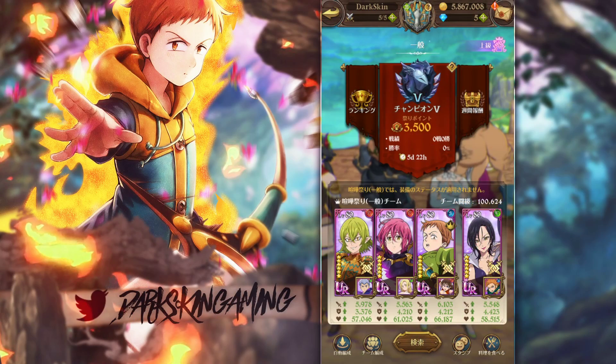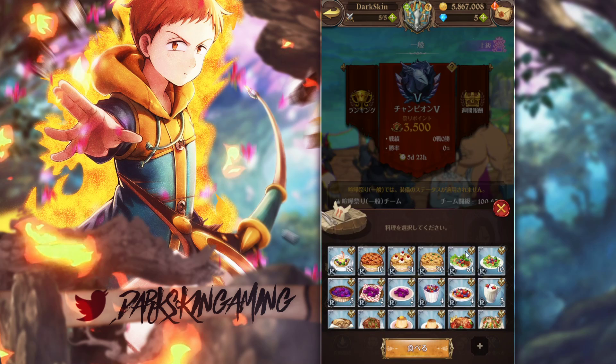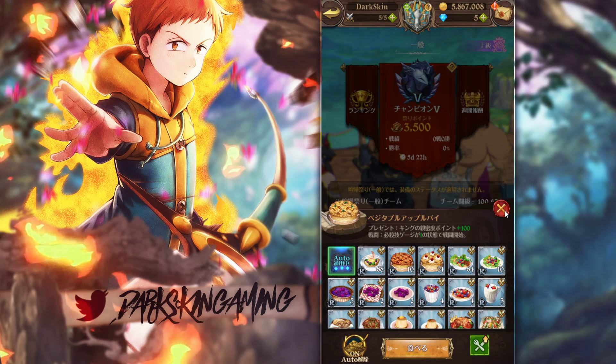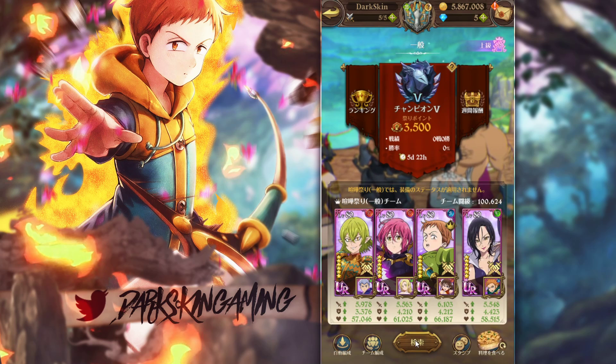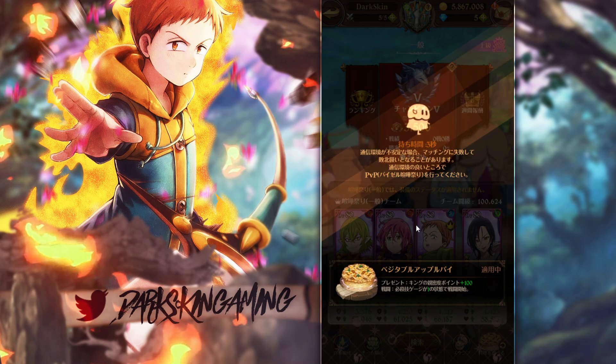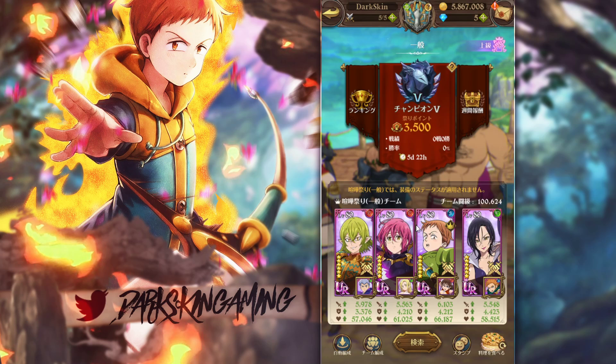What we're going to do is take this team into PvP and show you guys. You have Merlin in the back because Merlin gives you one ult gauge at the start, and on top of that I take ult food to have two ult gauges. So basically after my first turn I can get ults automatically for like two people — you guys are going to see exactly what I'm talking about.